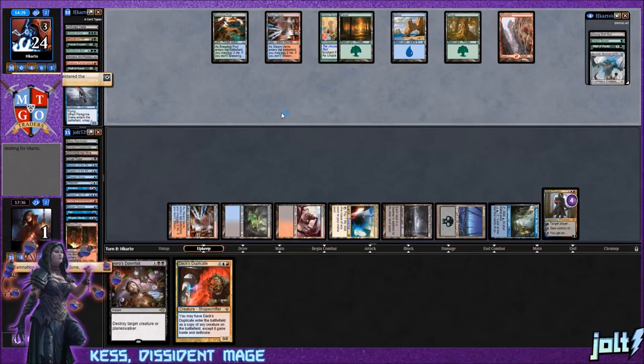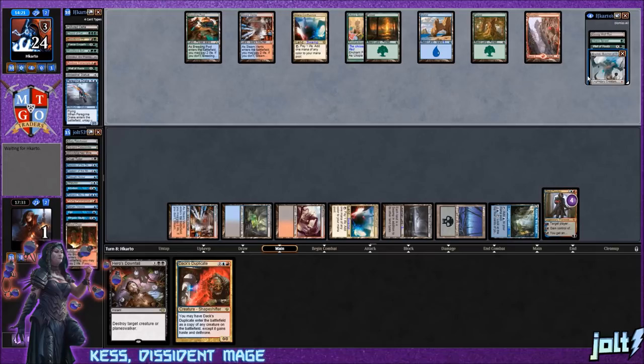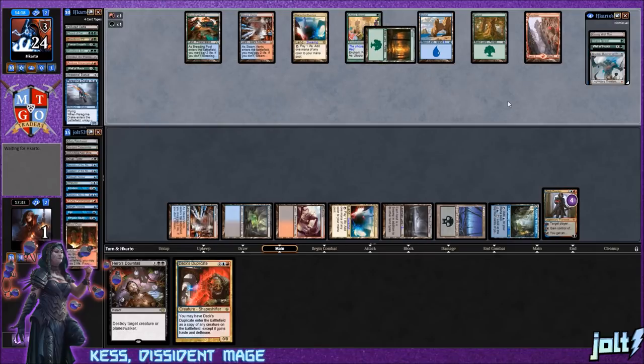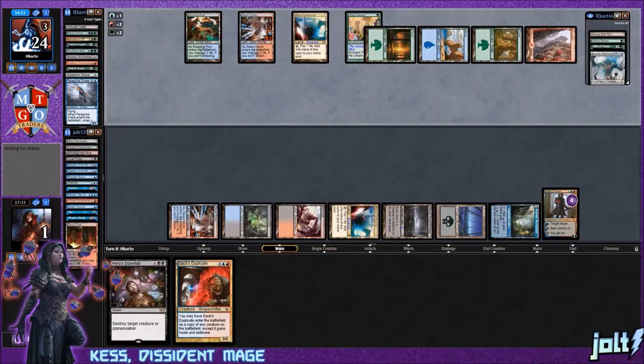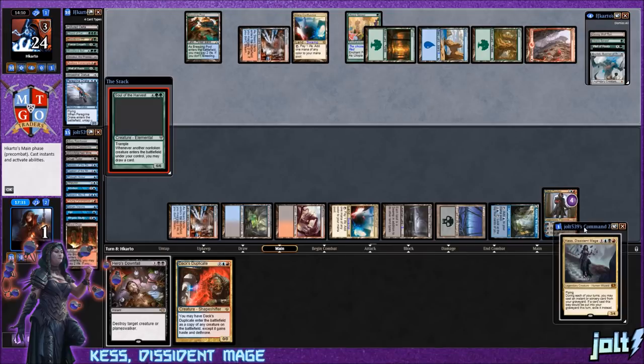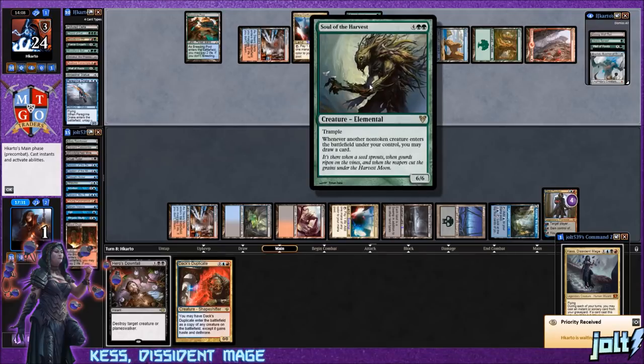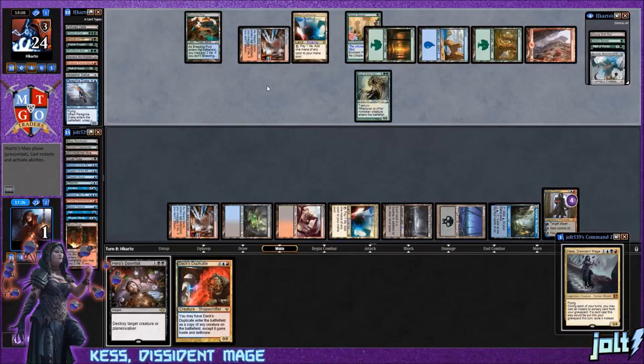Opponent has Kozilek, Butcher of Truth in hand — that's seven mana, so with a land drop they're looking at eight. Depending on what they get we might be able to cast Dack Duplicate for value. Stabilizing from one life is a really fun thing to do in Magic — I definitely enjoy it. Opponent goes for Soul of Harvest — whenever a nontoken creature enters the battlefield, you may draw a card.